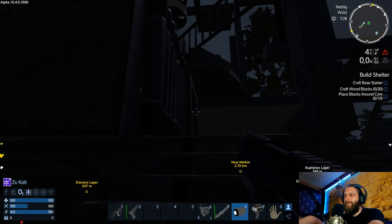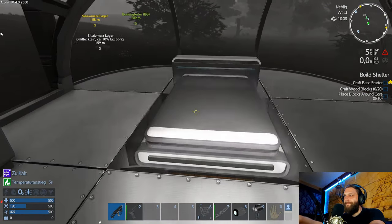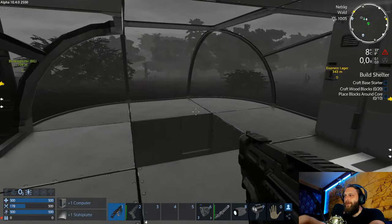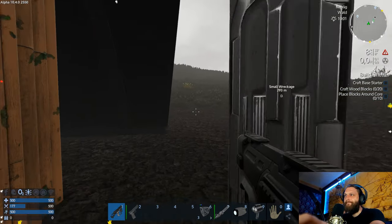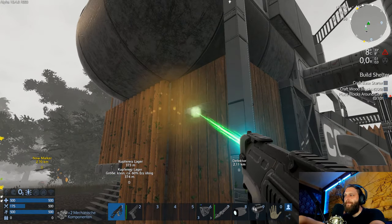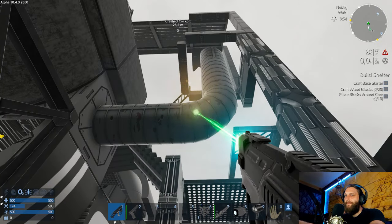Darf ich jetzt durch? Danke. Funzel an. War ich hier schon mal drin? Ich glaube ja – ich habe das ganz dunkel in Erinnerung. Sehr schön – bis morgen schlafen. Das Bett will ich haben. Ich kriege da ein Kohlenstoffsubstrat. Konsole, Deko – dafür brauche ich einen Computer, um eine Deko zu bauen. Das haben wir auch nichts gebracht. Bewegungsmelder – okay, gibt ja alles ein bisschen Stuff. Die sind ja schnell zerlegt.